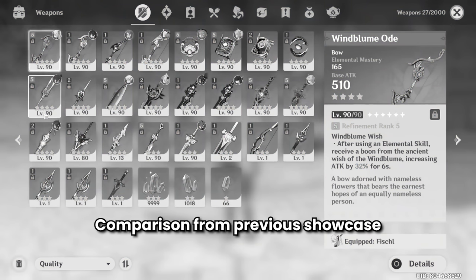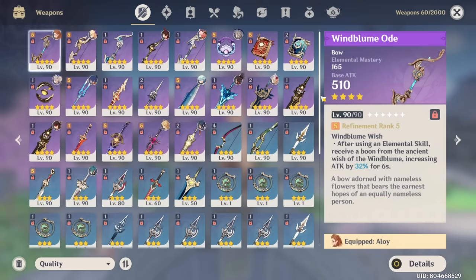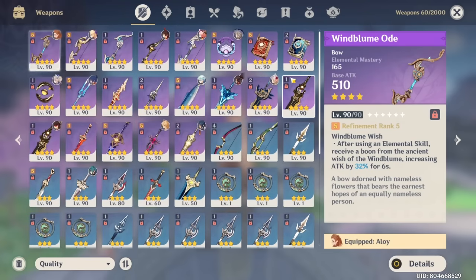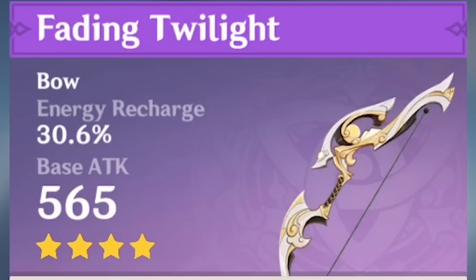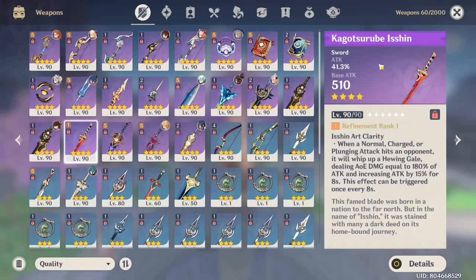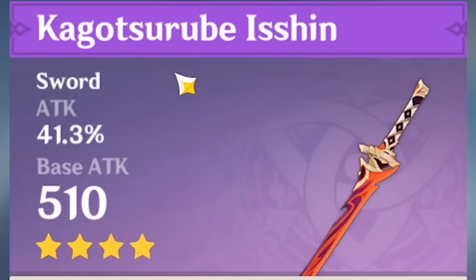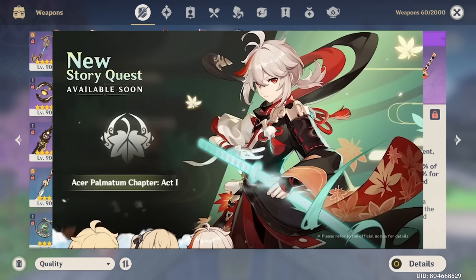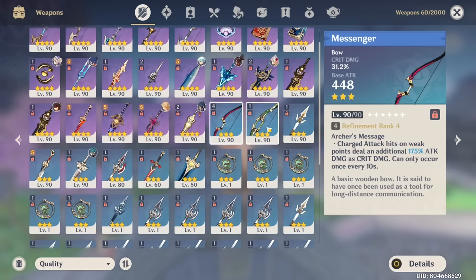Starting off with the weapons, this time it is a bit different since we have more three-stars, but not by a lot. We have a few more options now, notably the Fading Twilight which you get from one of the events, and I believe this is also a new one - the Kago Tsurube Ishin, which is a sword you get from completing Kazuha's story quest.